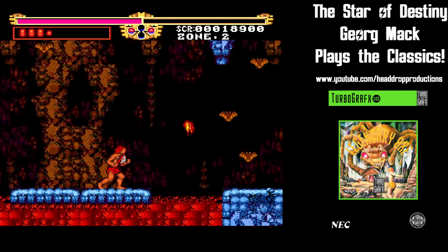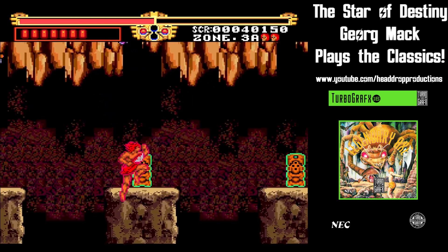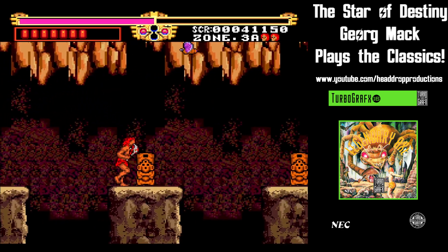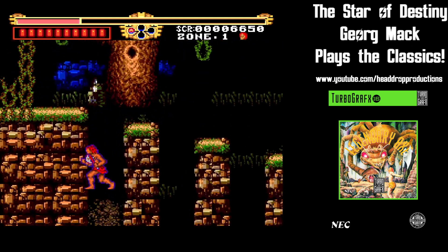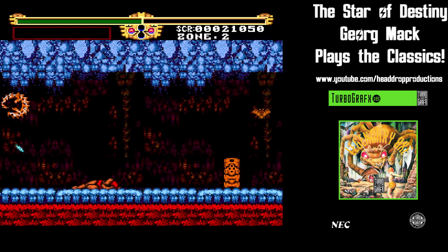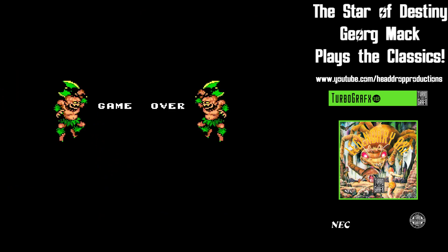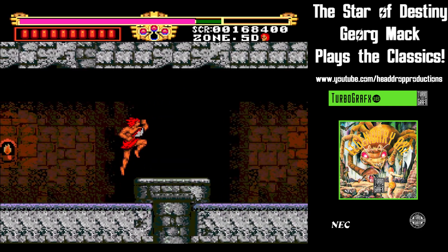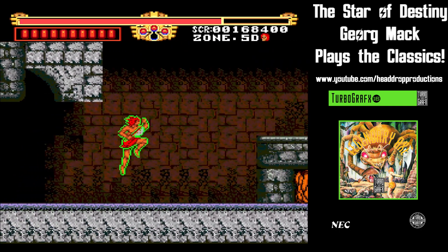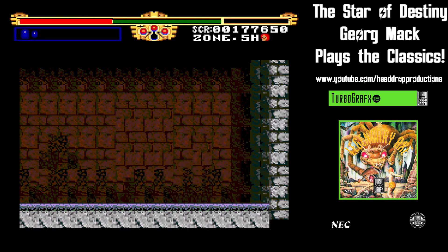The jumping took a moment to get used to, as you're more in control of Golgan's jumps than just about anyone not named Mario. This can lead you to missing ledges if you're not prepared for said control. This isn't the kind of game you're going to be able to beat on your first try. You get four continues, and you can get more with a special set of button presses. Zone 5 takes you into a maze that takes some real skill to navigate, as it loops around on itself if you go the wrong way.